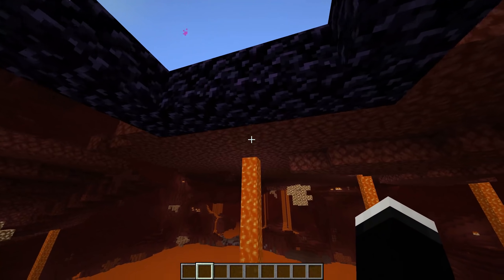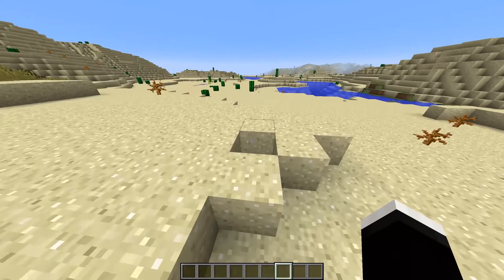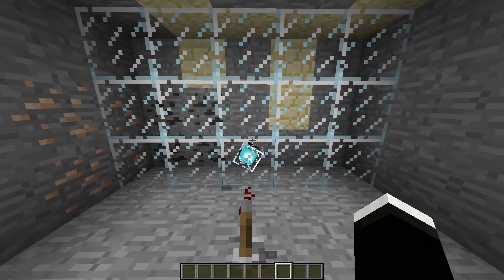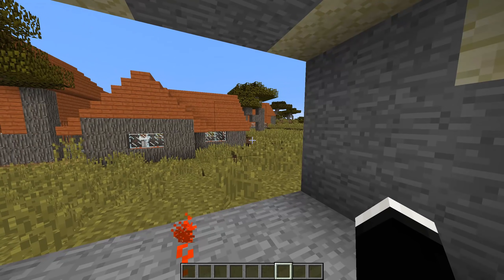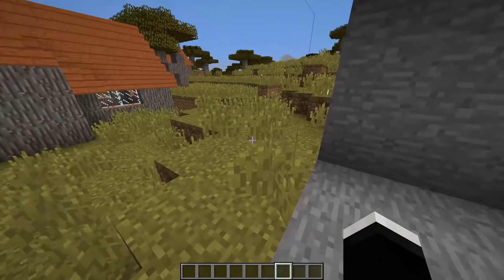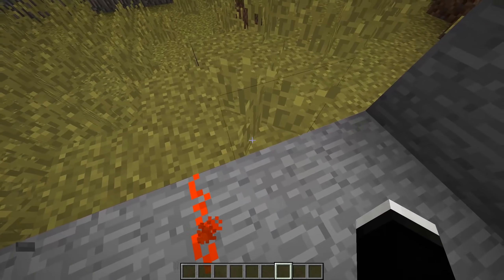With the Immersive Portals mod you can even create flat portals. The next mod up is the Glass mod, and with this mod you can essentially reproject one part of the world to another. This can lead to some absolutely mind-blowing visuals. It's pretty amazing to, for example, be able to see the surface from deep underground.